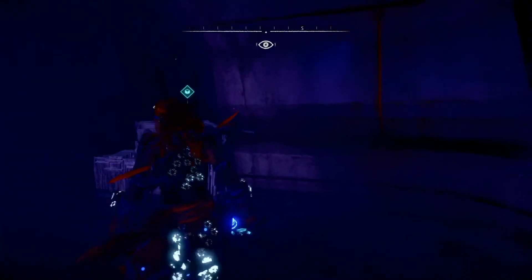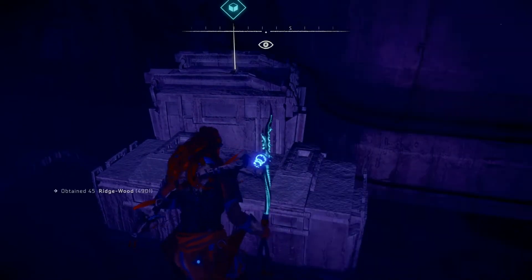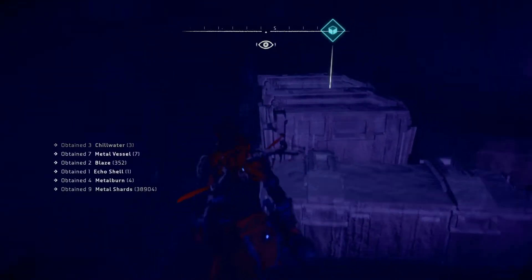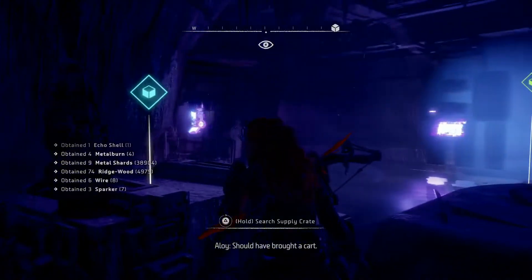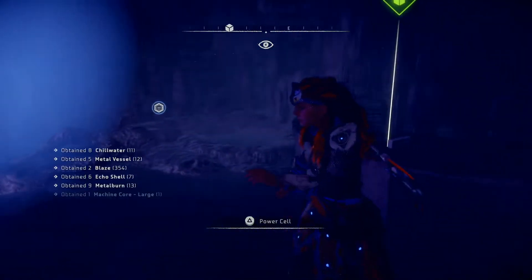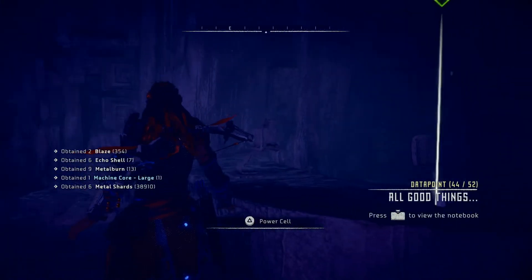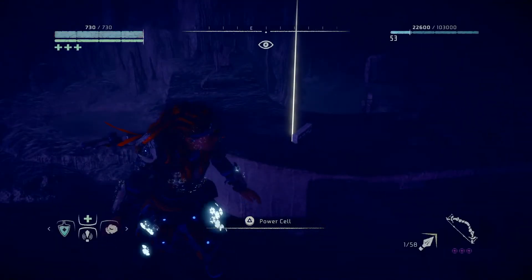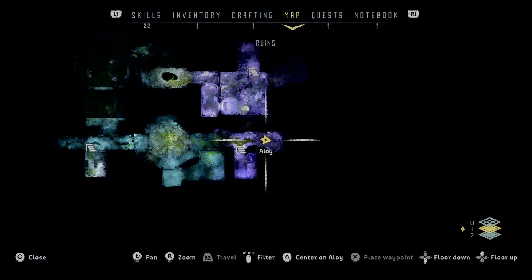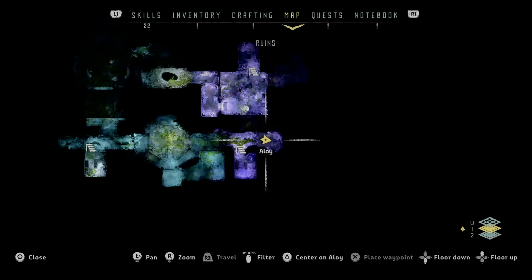Crouch down — there are a few collectibles in here, and a box as well. Let's collect that collectible over there. And there you go — there's the power cell on the table. On the map, we're on level one. There is a level two as well which you can go down to and search for collectibles, and I'm just in that back corner there.